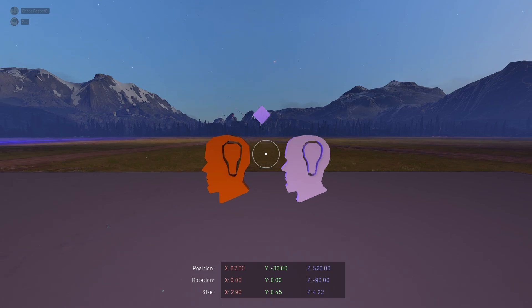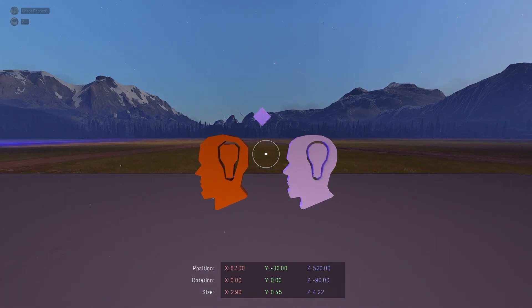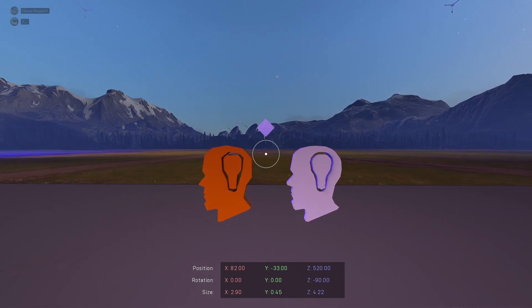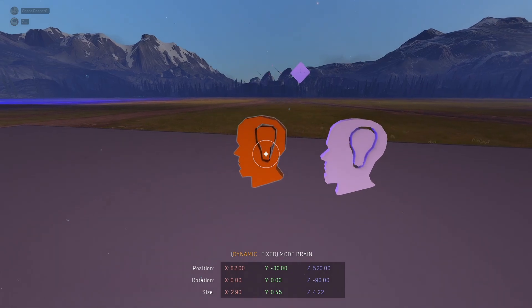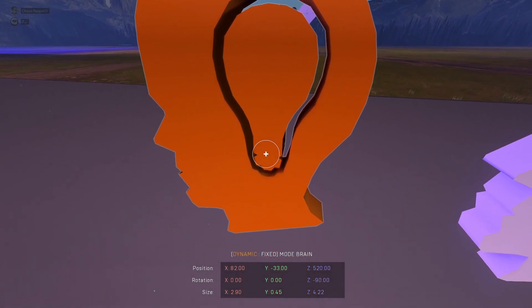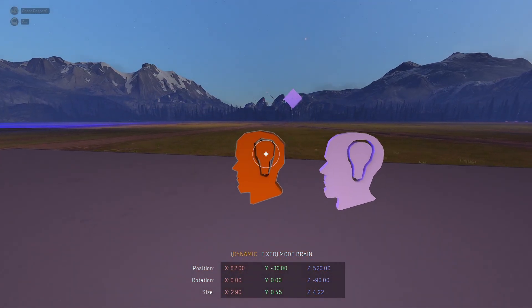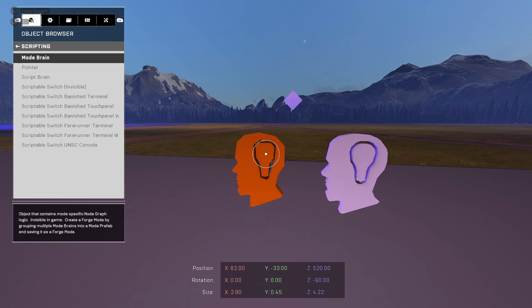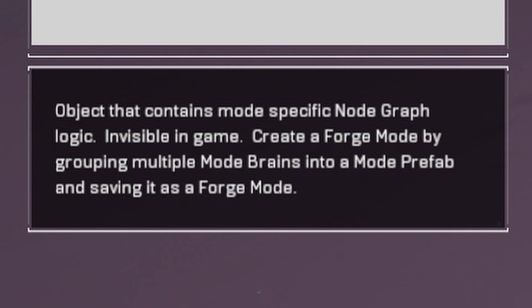Before we begin, I want to talk about the mode brain itself to clear the air. The mode brain is an orange-colored, script-brain-shaped object that has a lower resolution — the closer you get, the higher resolution it gets. It looks kind of like a test object from Team Fortress 2. You can find it in the Gameplay and Scripting category at the very top. The in-game description says: 'An object that contains mode-specific node graph logic. Invisible in game. Create a forge mode by grouping multiple mode brains into a mode prefab and saving it as a forge mode.'